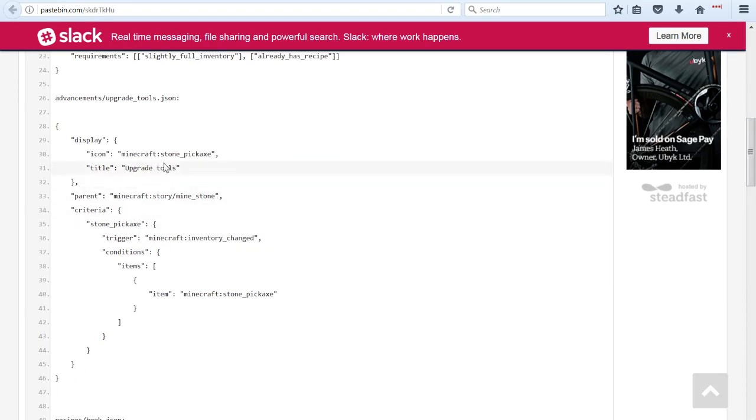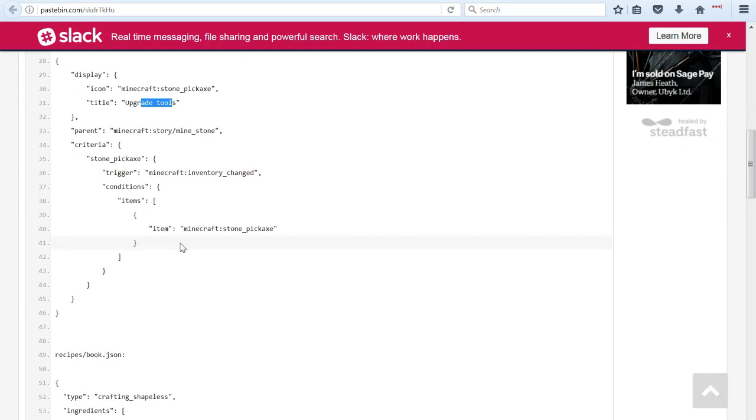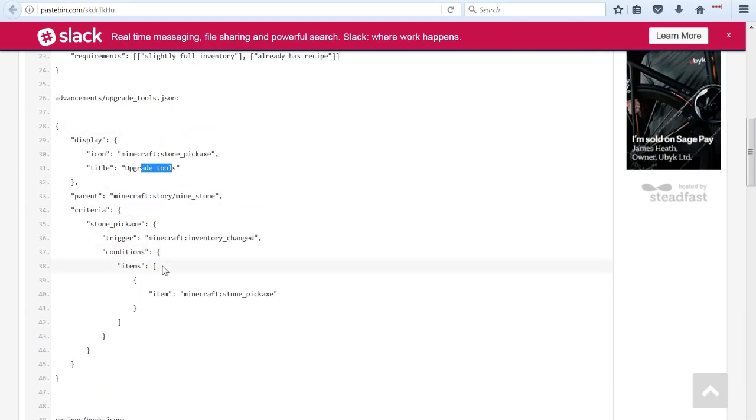There's also this thing called upgrade tools, and I believe this is an achievement, even though it's in the advancement folder, because it has an icon, and that icon is for using the stone pickaxe. It's called upgrade tools, and I believe it's just about using a regular pick to mine a stone block, if I remember correctly — I've just read all this a moment ago and I'm not 100% sure if I'm getting it right.